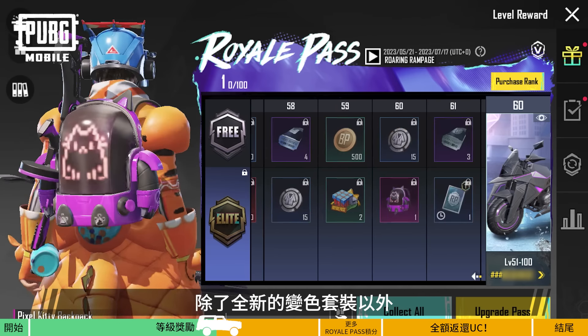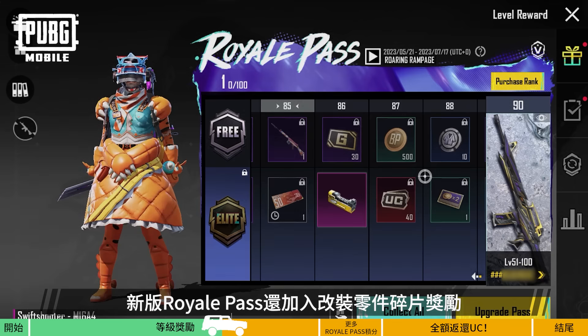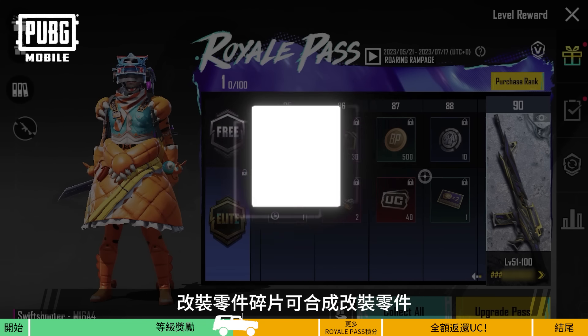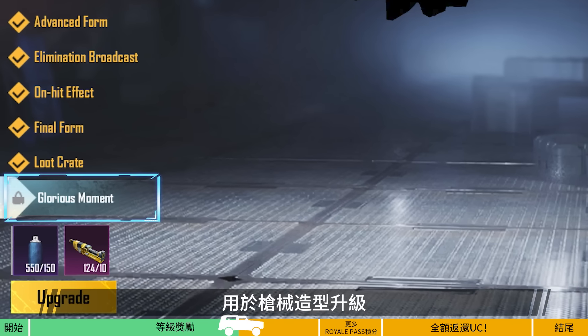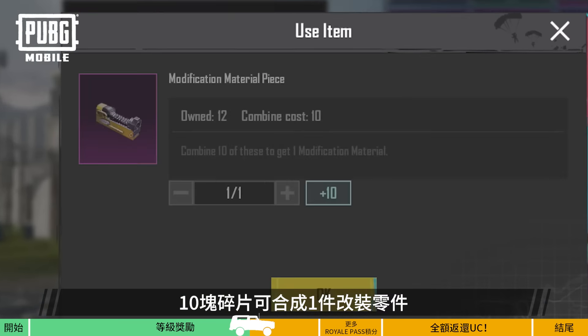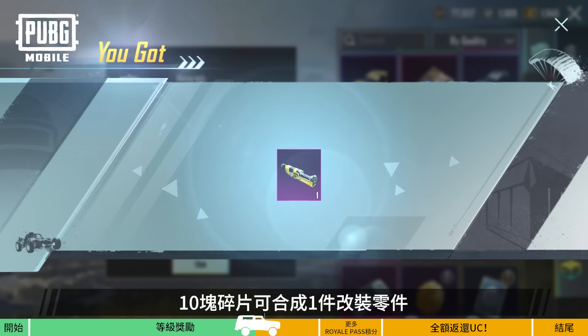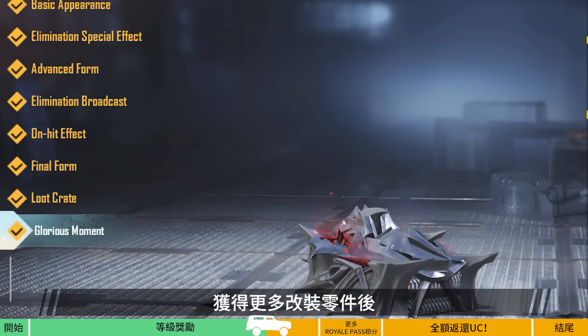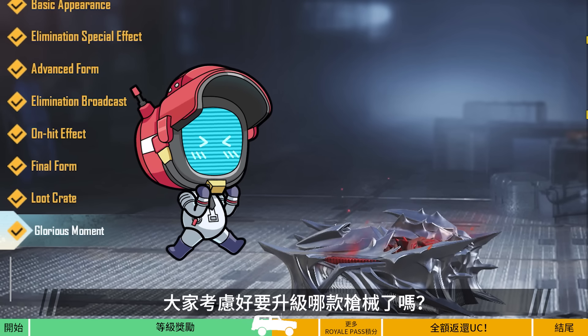Besides the new color-changing outfit, we've also added modification material pieces to the Royale Pass. They can be combined into modification materials, which are used to upgrade firearm finishes. Ten modification material pieces can be combined to make one modification material. Once you get your hands on more modification materials, have you thought about which firearm you'll upgrade?